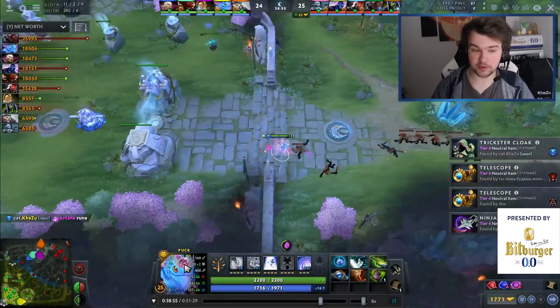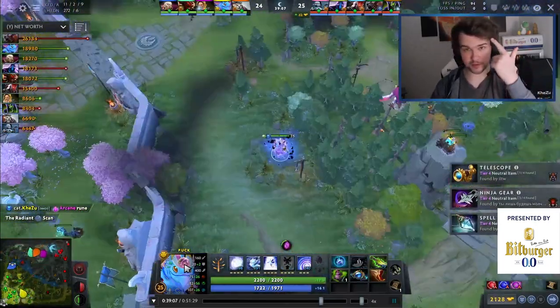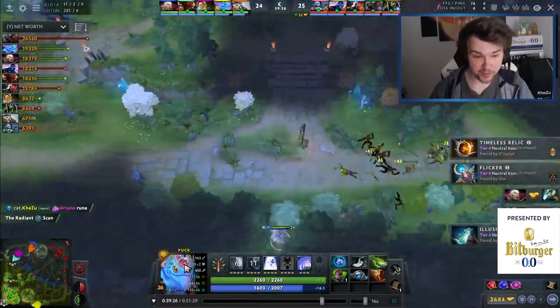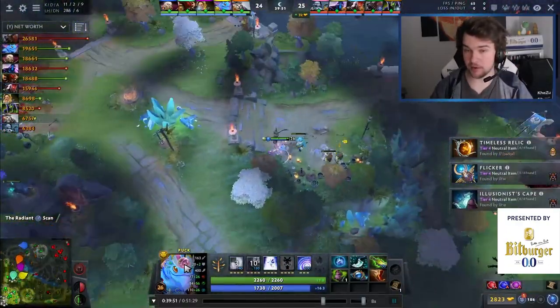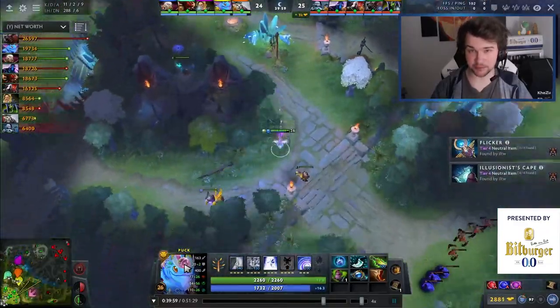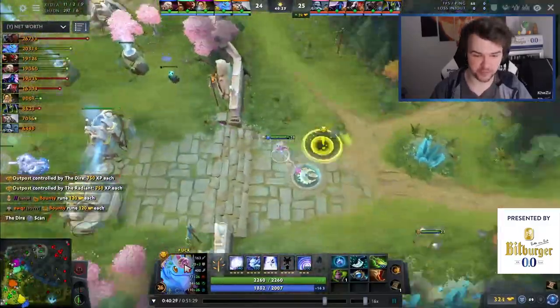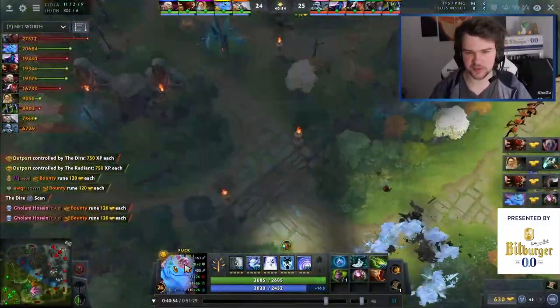They're starting to feel bad. We go to the side lane again — we're queuing up an Octarine Core because I think Octarine is incredible on this hero: it makes you tankier, gives you higher cast range, lower cooldowns. It's just incredible. Remember: care about your positioning, think about your spell usage with Orb and Silence, think about how you place your coils, and remember — Puck lives off lane push. You want to push lanes; you do it fast, you do it safe.